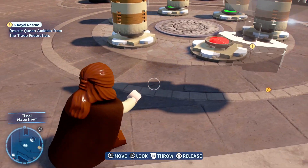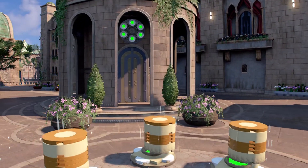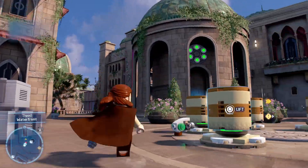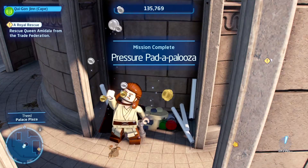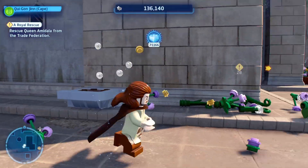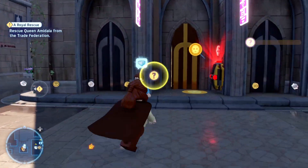Careful now, Mr. Qui-Gon. Oh, that's all we had to do! Oh, what is that? We got a pressure pad - okay, we got something for it. I don't know what it is, but we got something for it. Now Qui-Gon is fully satisfied, he's ready to go for the rescue.